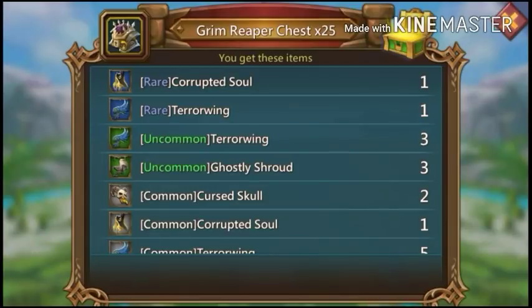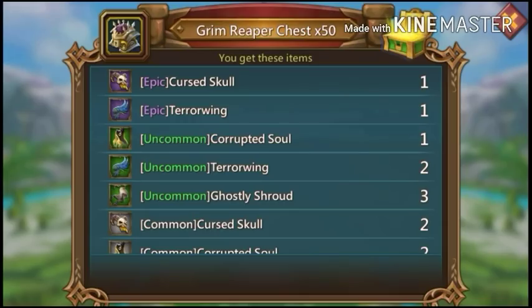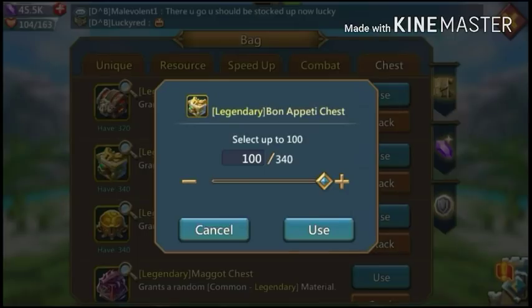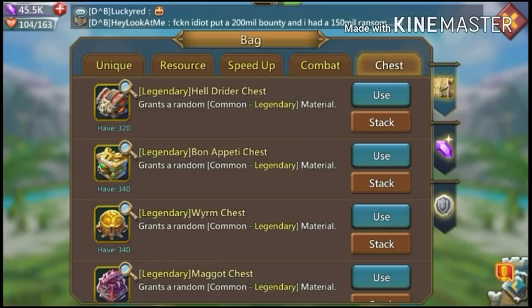I might just open up the rest since it's the Grim set and I don't really care for it. Got a purple skull — neat. I want to go ahead and do the Bon Appétit set — I really want to get that decadent sword upgraded more than anything.